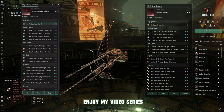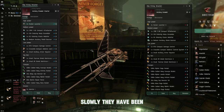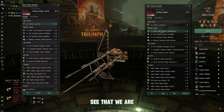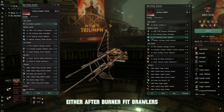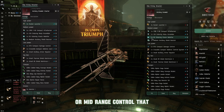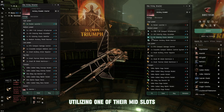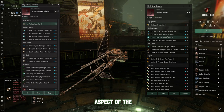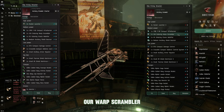You can see we're set up to lock down either afterburner-fit brawlers or mid-range control ships that use one mid-slot for something other than a webifier. We control the battlefield when we land by using our afterburner, warp scrambler, and webifier all together. If they're afterburner fit and you tackle them with the scrambler and webifier, they're not going anywhere — their velocity is nullified.